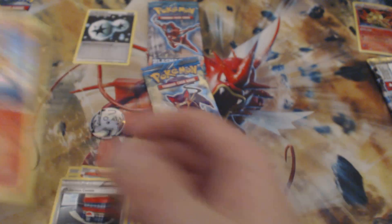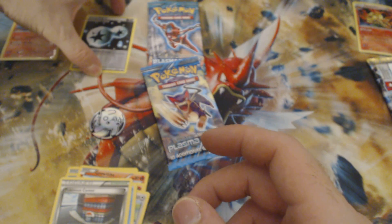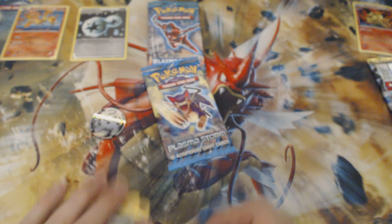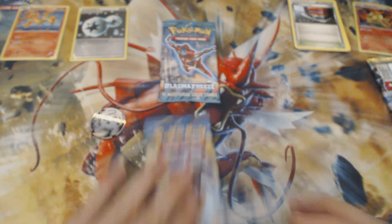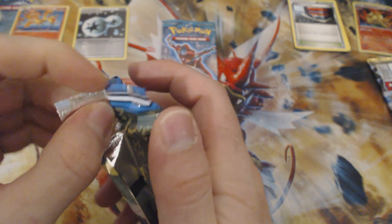Our rare is going to be a Moltres, so that is actually pretty sweet. We got two very decent cards there — this special energy is amazing. Look at that shiny double colorless! Alright, we got a Plasma Storm pack next, let's jump right into this.